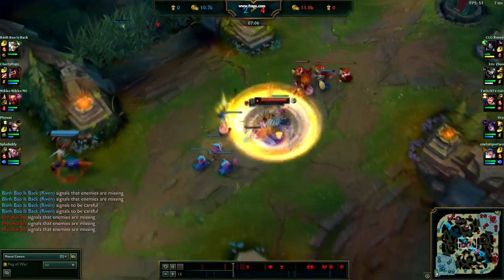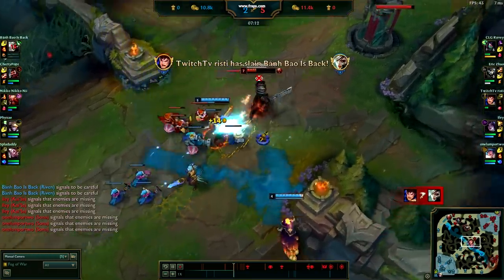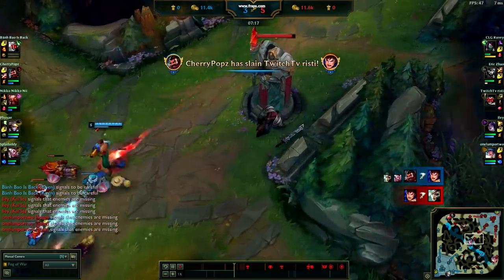Garen actually has a ton of crappy matchups. Once you get W stacks and a few points in Q, you typically have to be very conservative with your trades — unless the person doesn't know what they're doing. If it's a first-time Riven, you can just roll over them.